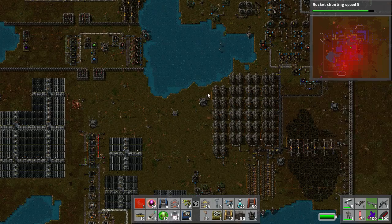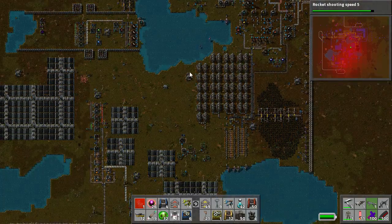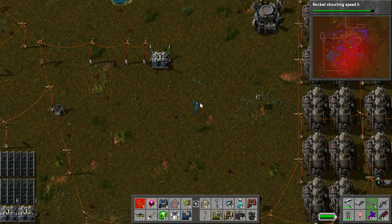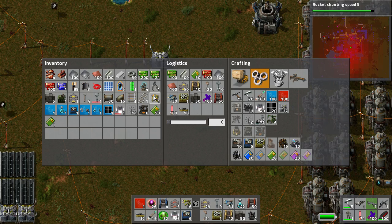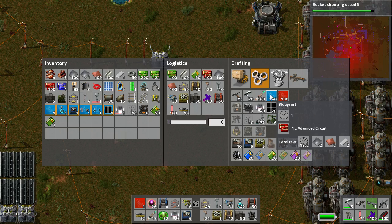It works the same thing with construction. The orange one is the Logistics Network and the green is actually the automated construction area. It extends out quite a way, and all of that area in green or orange is covered by the construction robots. Now there are two important technologies you need. The first is the Deconstruction Planner — that's the red one — which allows you to order your little yellow friends to deconstruct something. And the blueprint will actually do the opposite: it will allow you to save a design and then just stamp that down whenever you want it built.